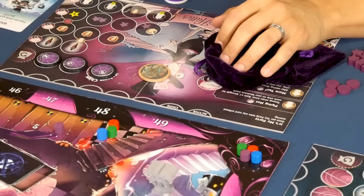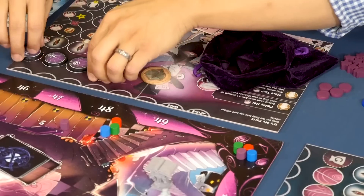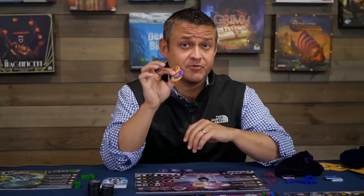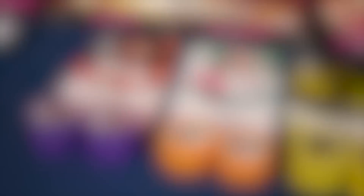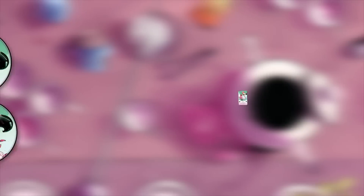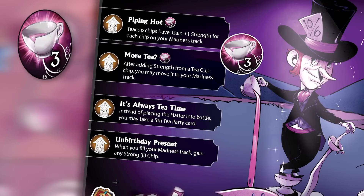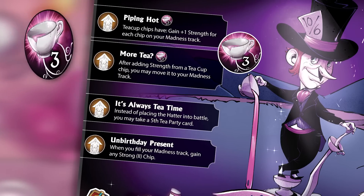If a player ever places a madness chip on the last space of their madness track, that player will refresh both their shield token and return all of their madness and exhausted chips back to their bag. However, if a player draws an ally, faction, or Wonderlandian chip from the bag, they will instead resolve the effects of that chip and add its strength to the track. There are many chips with different powers that will directly influence the battle or take effect at the battle's end. For example, flamingos will always double the strength of the next drawn chip, and roses will award victory points if the player doesn't bust during the battle. Each leader also has a set of abilities that can be unlocked and utilized when their personal artifact chips are drawn from the bag.